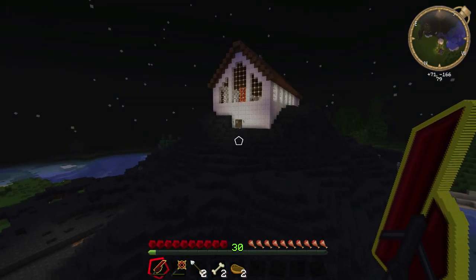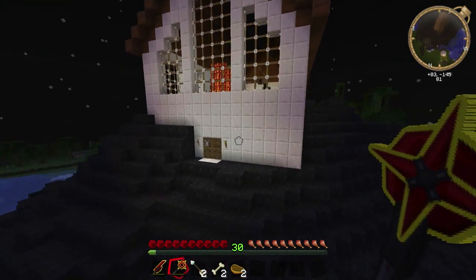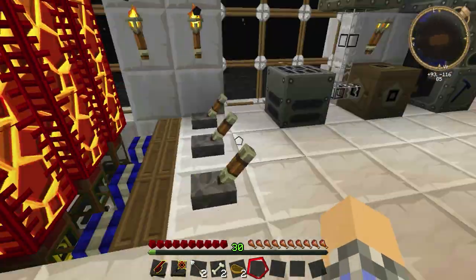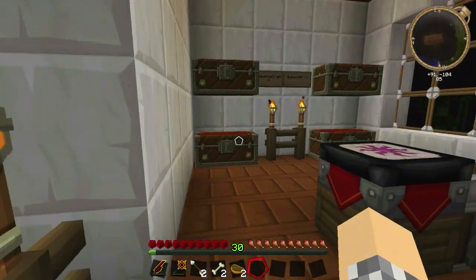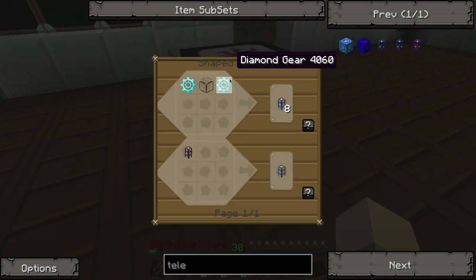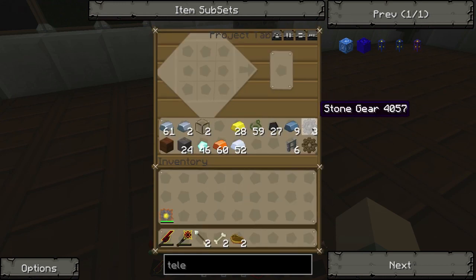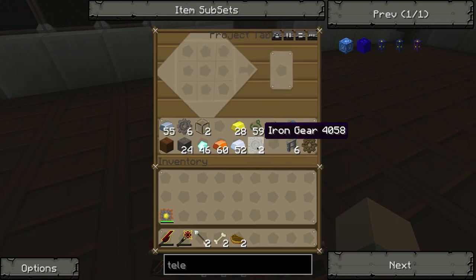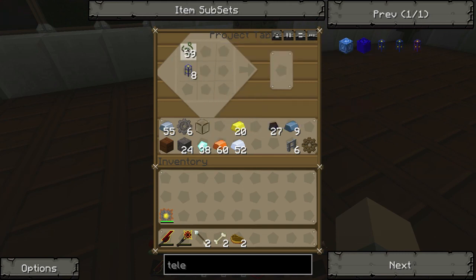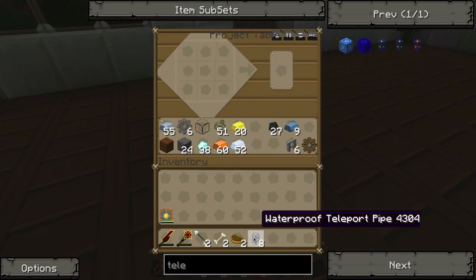We're gonna teleport all this stuff back to secret base. Let's head inside and build those teleporting pipes. Gotta love magnetic mode. We're also gonna be moving the lava back there via the power teleporting pipes, and we'll take some of the machinery with us. Power teleporting pipes — how is that gonna be made? Waterproof, so it's just a teleporting pipe. We're gonna need some diamond gears — we already got some stone ones and iron ones. From iron we go to gold, and then diamonds. Got the two of those. Glass in the center gives us eight of these, and we need them to be waterproof. So, eight waterproof teleporting pipes — that should do it.